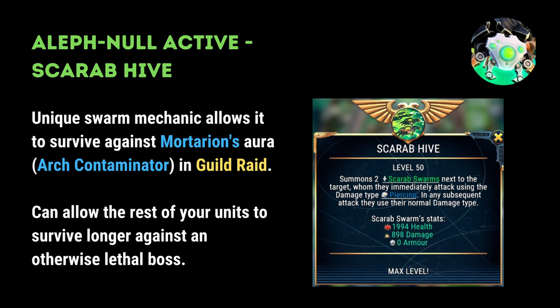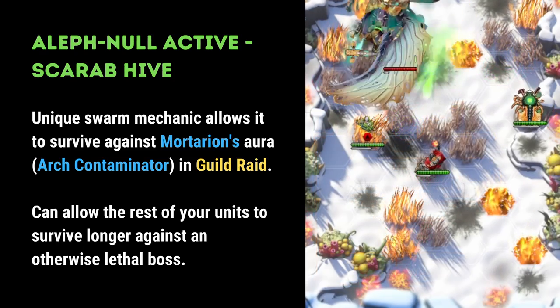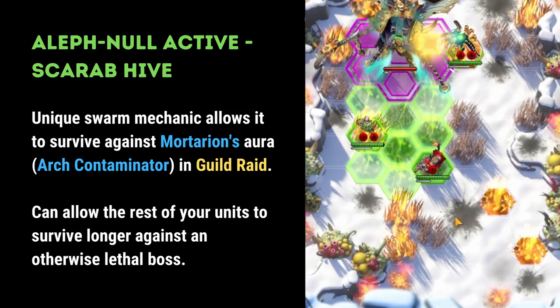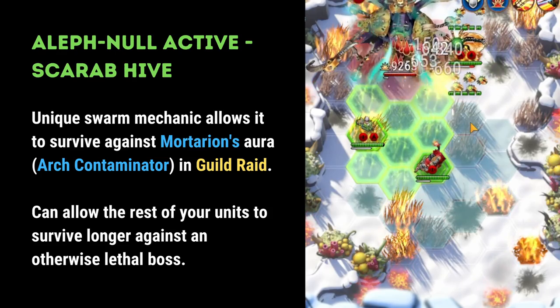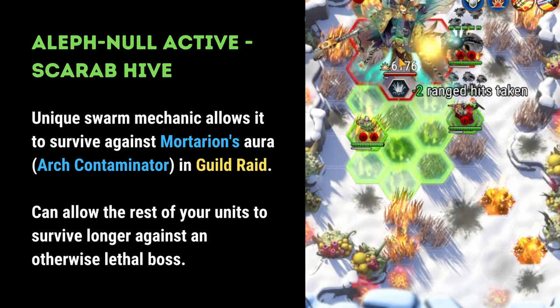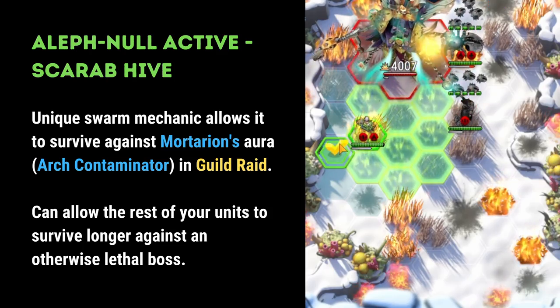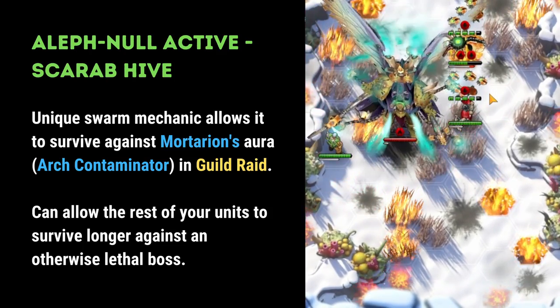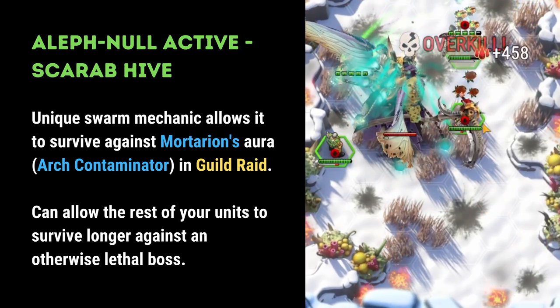The final Xenos ability that I would recommend building up is Aleph Null's Active. Aleph Null has a unique swarm mechanic that allows it to survive against Mortarion's aura. As you'll see in the video, despite Mortarion's aura destroying most things in melee, because swarms require multiple hits, they are actually one of the few things that can survive and potentially lock Mortarion in place.